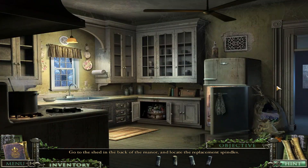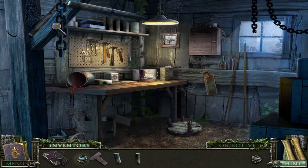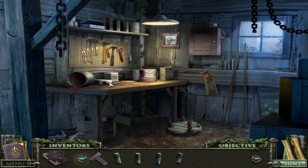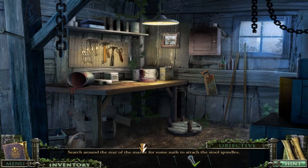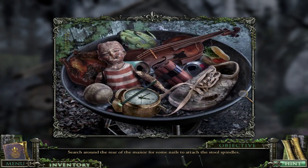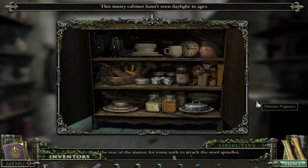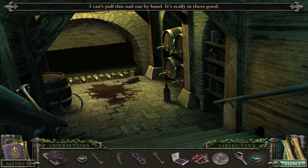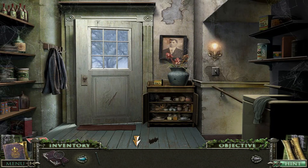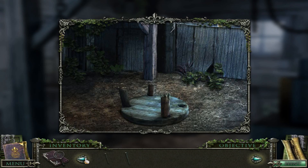Now, this is a weird thing about this objective, because all the posts are hidden in the shed here. And the nails are all really close by, too. They're a bit further apart, but not that much. Except for this one is stuck - they've got to use the hammer. And hey, now we can get a stool.